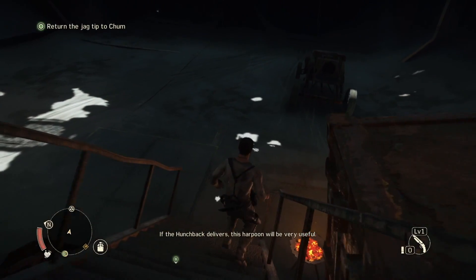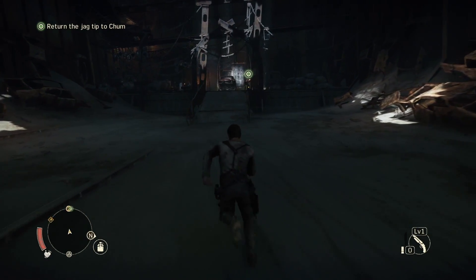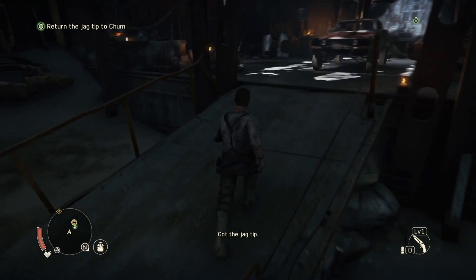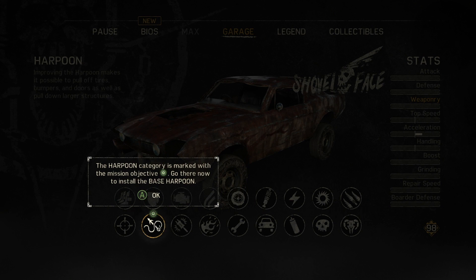There's something about this hop-in that will be very useful. Got the jag tip! Okay, so this is a garage — welcome to the garage. This is where the Magnum Opus will be constructed and customized. The harpoon category is marked with a mission objective, go there now to install the base harpoon.